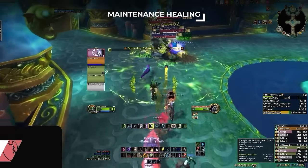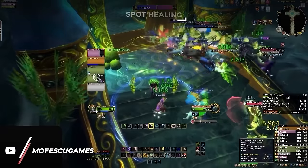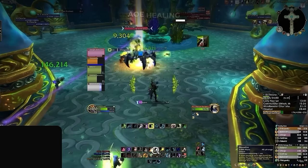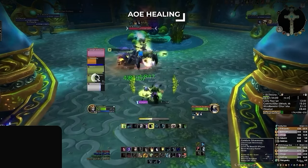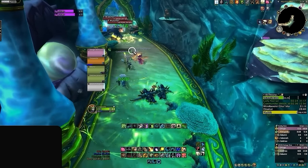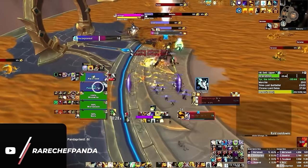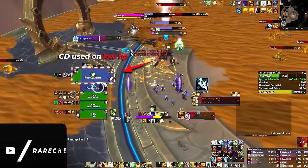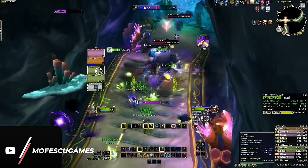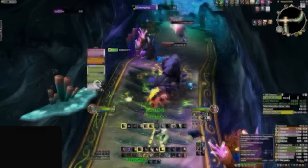You know there are different categories of heals and how to use them. You have your maintenance heals like HoTs or shields which you keep up all the time, and then when one person drops low you have your spot heal to top them quickly. If more than one person is dying, you have an AoE heal. Right now you're not too concerned about mana because you can just drink, and you probably treat your cooldowns like power-ups — reactively popping a healing cooldown to save the day.